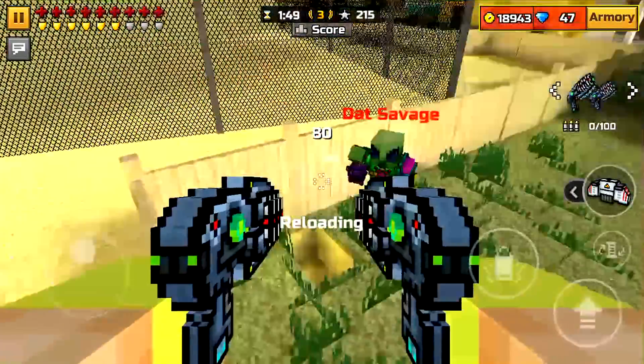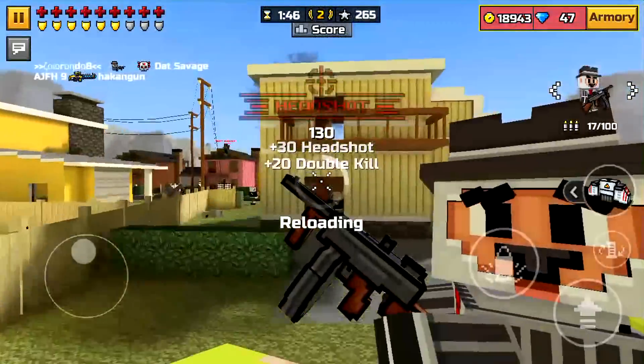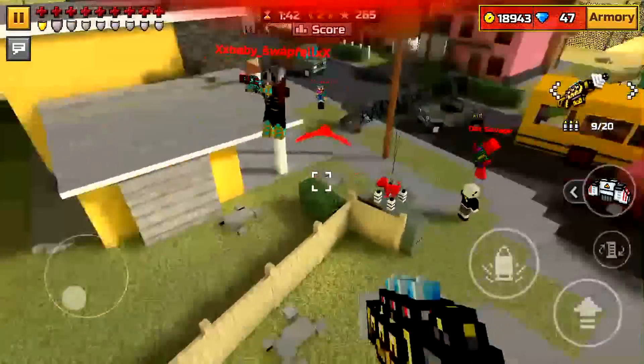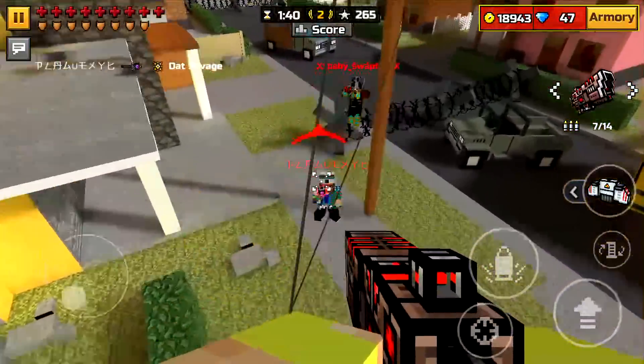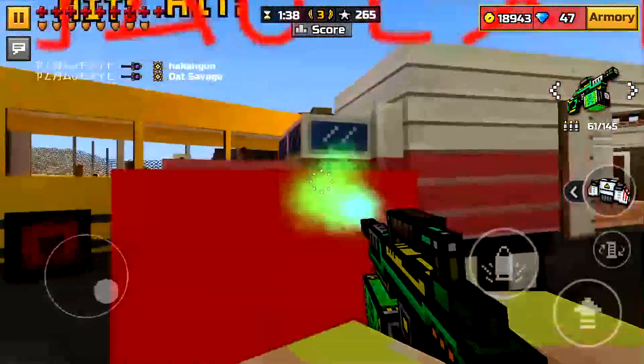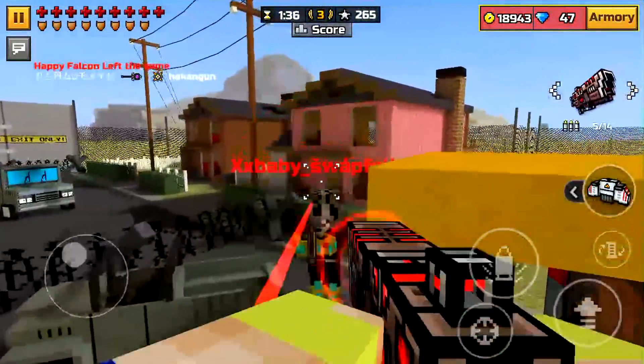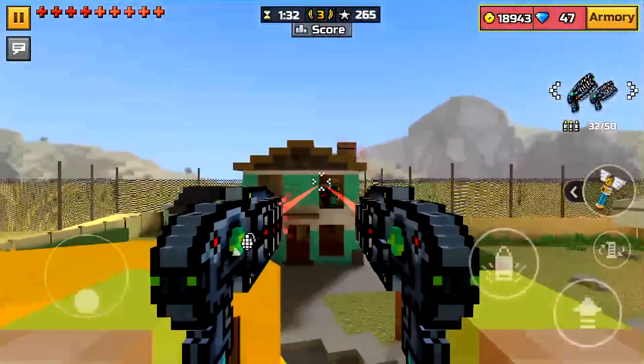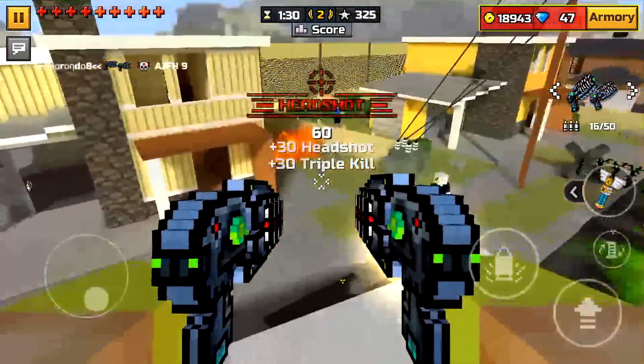Usually, pretty much almost every single Pixel Gun 3D player — and I can guarantee that everyone does this — they actually just go into battle now. They usually just jump right back into the game right when they die and press the battle now button. Pretty much almost every other Pixel Gun player actually uses this.